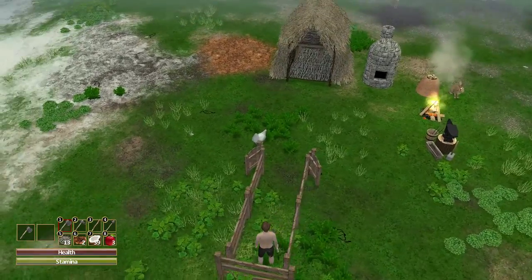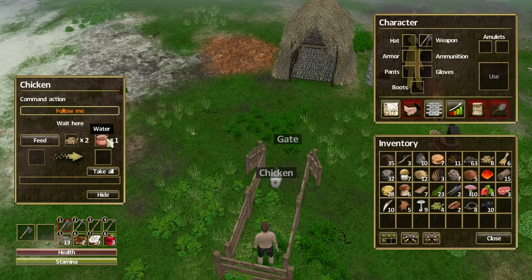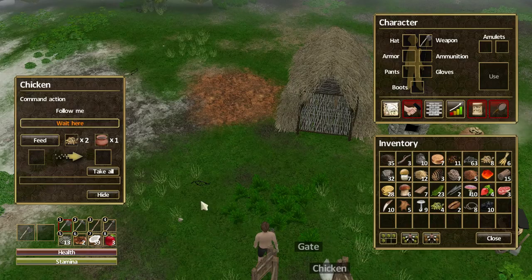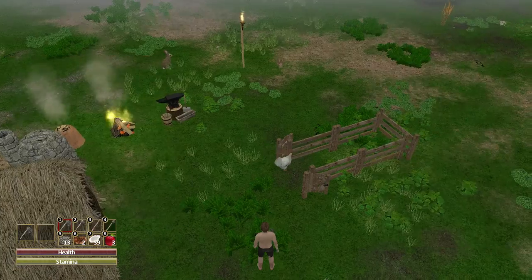Something happened and Dory got out, so we need to get you back into the pen again. Come towards me, through the gap — wonderful. Now we interact with the chicken and tell it to wait. But I realise I can't get out of the pen without kicking Dory out. I'm going to need to make a bigger pen — that's the bottom line. I need a bigger pen.